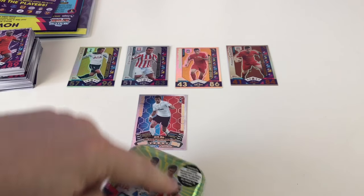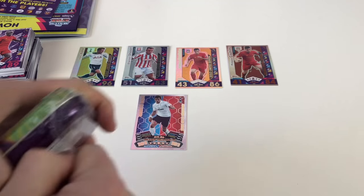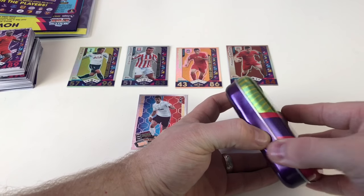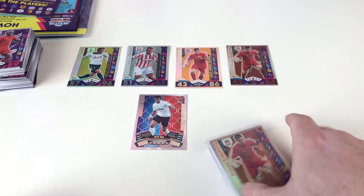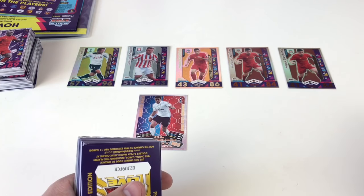For the last tin, hoping for a silver to complete the hat-trick. And it's going to be a bronze — but that's okay, still cool. So our final tally is two golds, two bronzes, one silver, and a 100 Club card. The bronze from Tin 3 is another Philippe Coutinho bronze, giving us two bronze Philippe Coutinho cards, which is pretty cool.